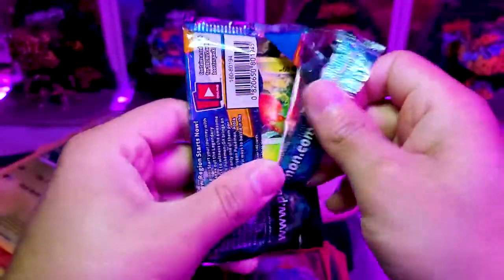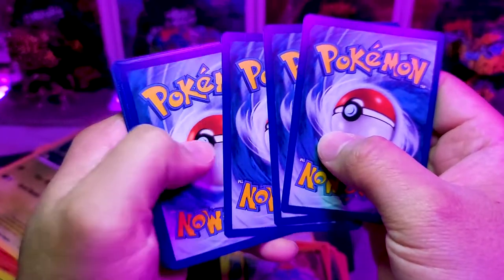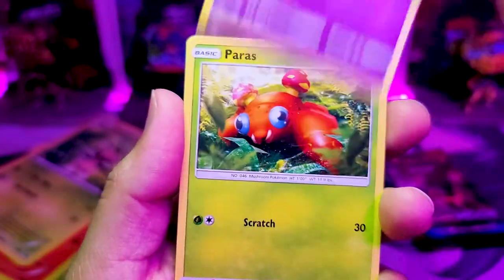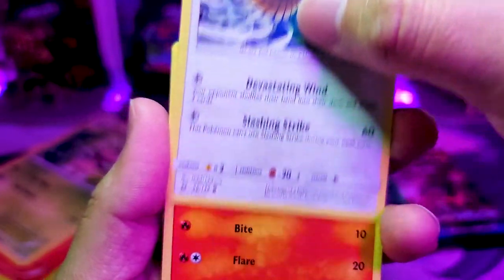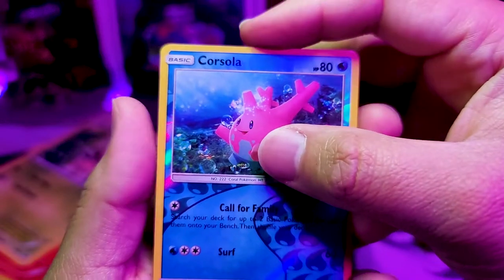Come on! That one opened up a little odd. Code card — one, two, three, four to the front. We got a Darkness Energy, a Rainbow Energy, Trumbeak, Hypno, Paras, Spearow — I like that, very nice anime action shot — Litten, Yungoos, Surskit, we got a reverse Corsola, and in the back...